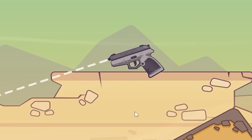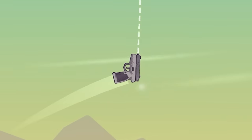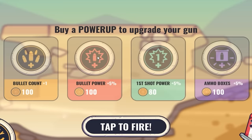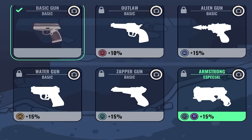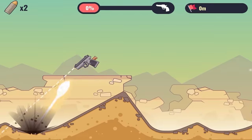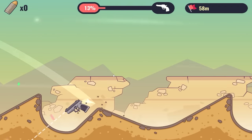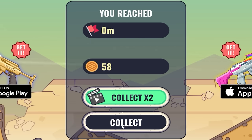We need to send this gun across the entire universe, and we're going to do that by shooting it. The further we shoot it, the more money we make. The more money we make, the more upgrades we're going to get, which also lead us to better and better guns. Our first gun without any upgrades comes with three bullets, so we can fire it three times before we're out of momentum, which earns us about $60 per run.